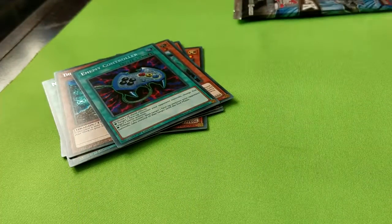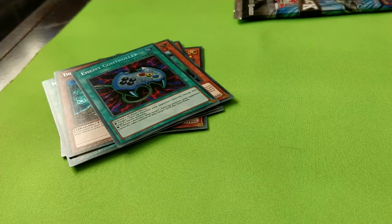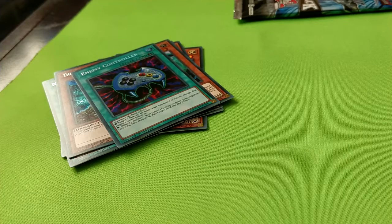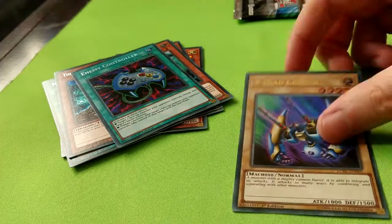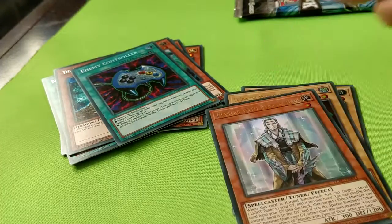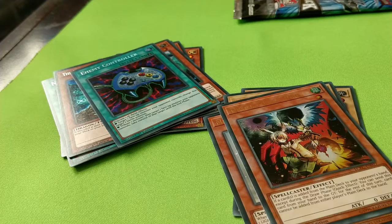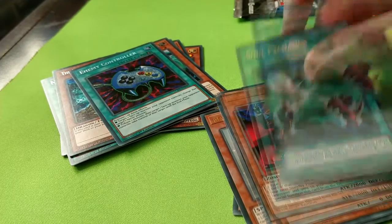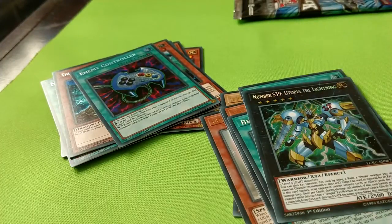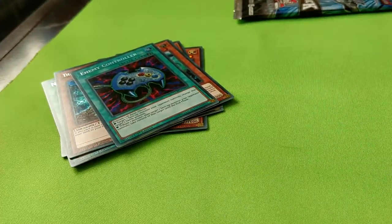And then the second pack — hoping to pull some of the good hand traps here. X-Head Cannon, Legend, Master with Eyes of Blue, Drool and Lockboard, Vampire Lord, Soul Exchange, Beacon of Wight, Utopia of the Lightning, Dragon Master Knight, Chain Disappearance. Okay.